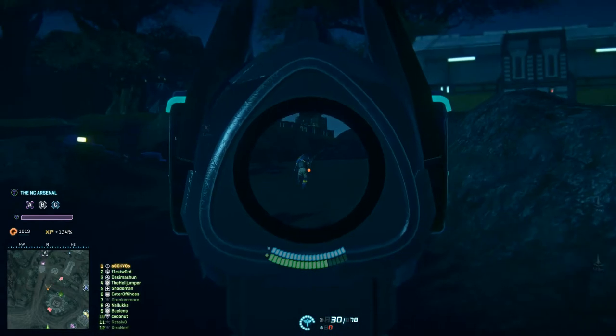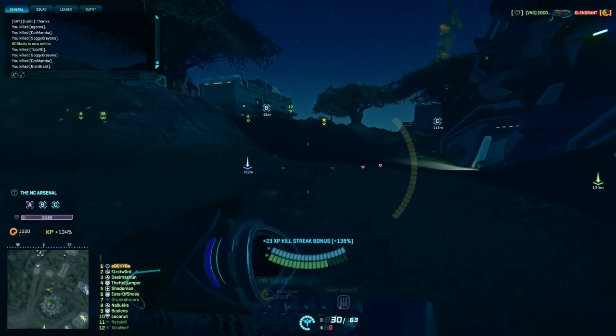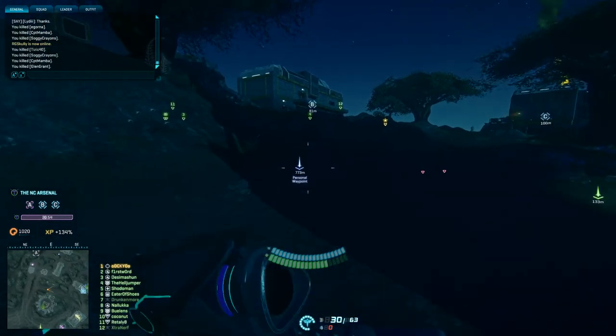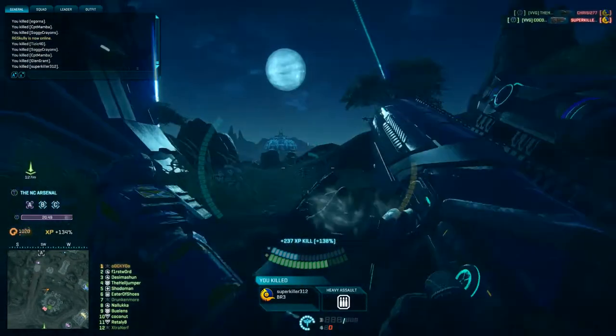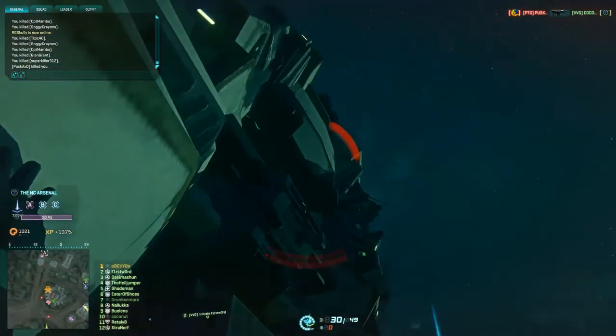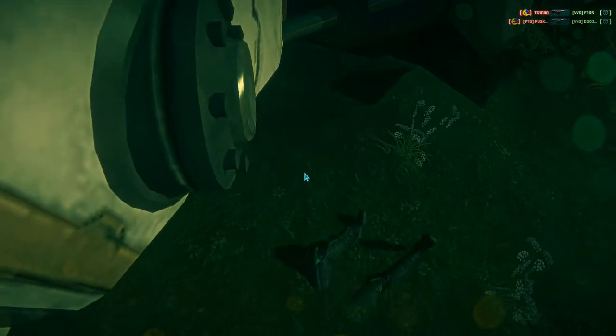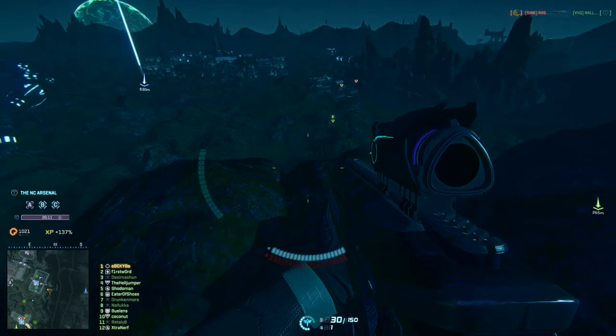A is a bit on the side, and B and C are inside buildings near the entrance of the base, close to the location where NC are coming from. NC are coming from the south where they are holding an amp station, so they have access to vehicles.